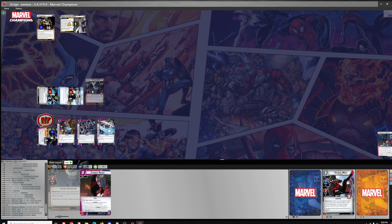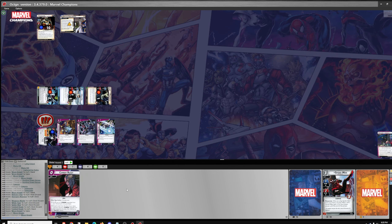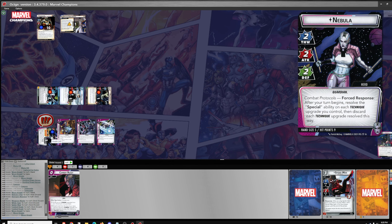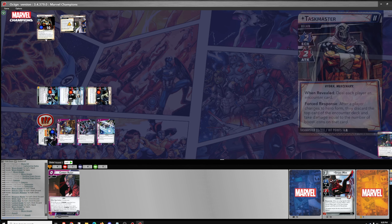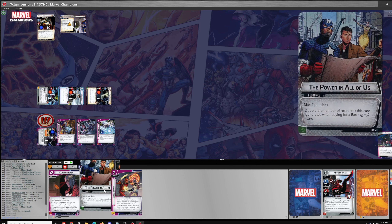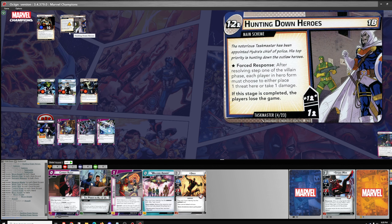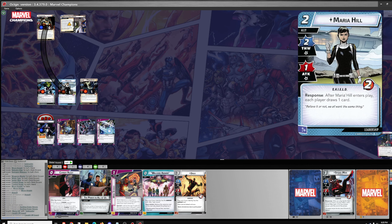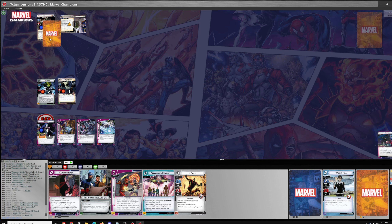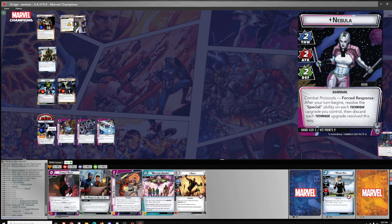Combat Ready. I'll go ahead and draw four. We need to discard to see if we deal damage to Nova after I've flipped to Hero Form — no problem. We'll draw four. Two threat, plus one for the forced response. We'll have Taskmaster attack Maria Hill. And then one encounter card, which will be Hydra Soldier.